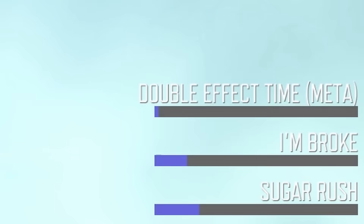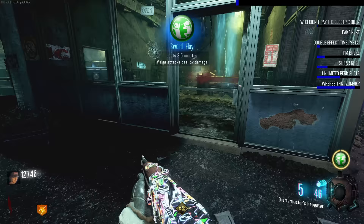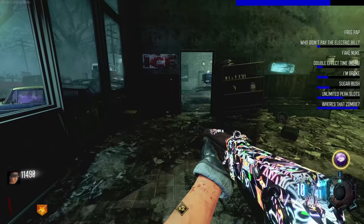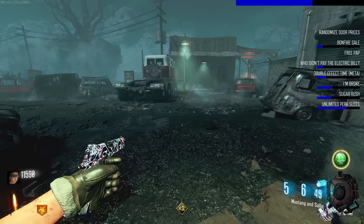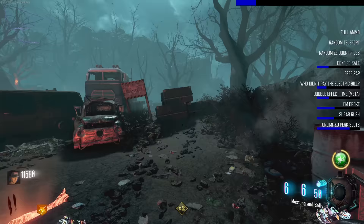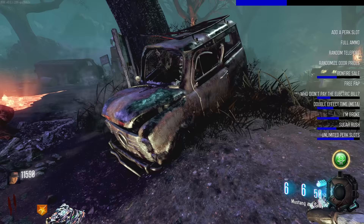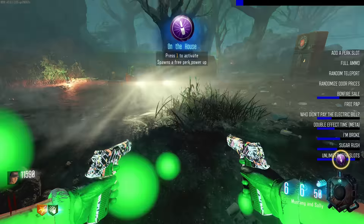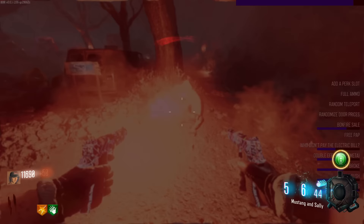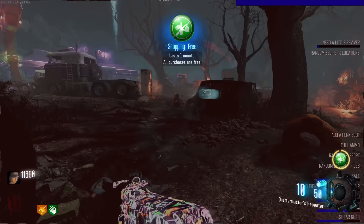'Extra credit' - we have double points as well, it's kind of massive. 'Double effect time meta' - another double points! Oh shit, 'why didn't I pay the electric bill' - power off now. 'Mustang and Sally's' okay. I'm hearing zombies but there's no zombies around me. A bonfire sale as well! I'm frozen - I randomly teleported. The commentary on this one's gonna be awful, I don't even know what's happening. The power's off, I can't buy anything.